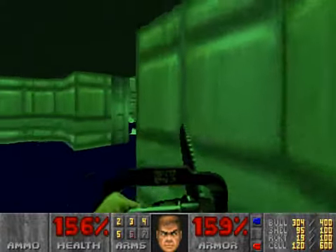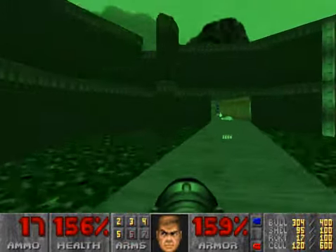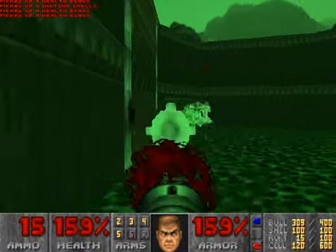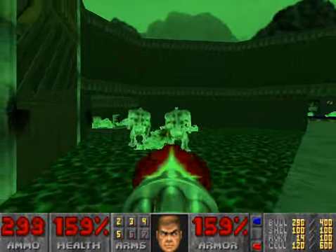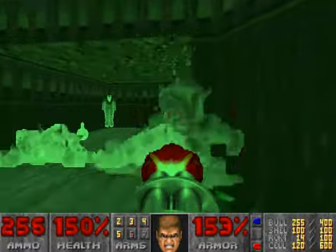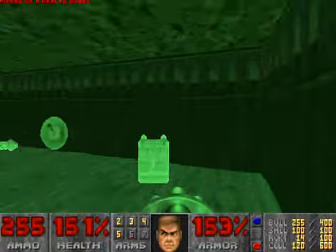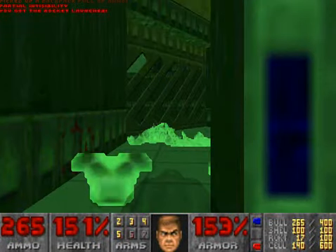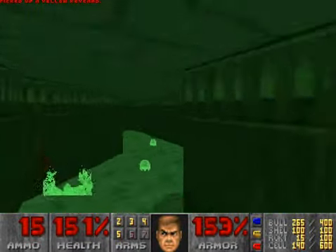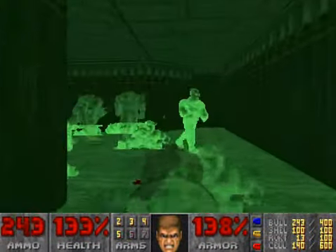With that taken care of, we are now free to go into this area and take care of those enemies, getting all the enemies that are over here. Grab the health bonuses and fire some rockets. Now we will save this radiation suit and go in here for another secret.